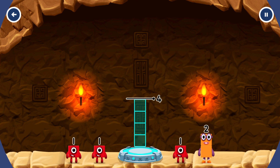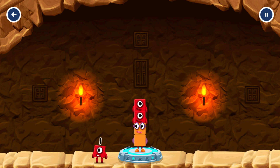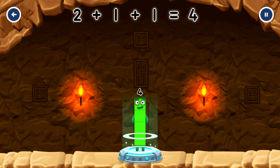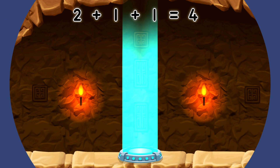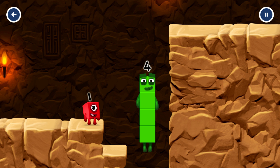Add number blocks to make... Four... Two... One... One. Correct! Two plus one plus one equals four!